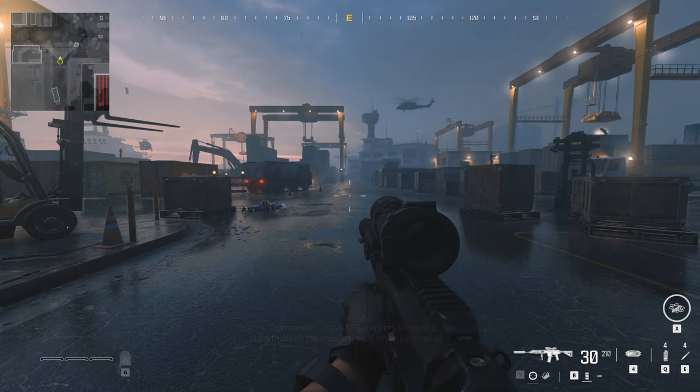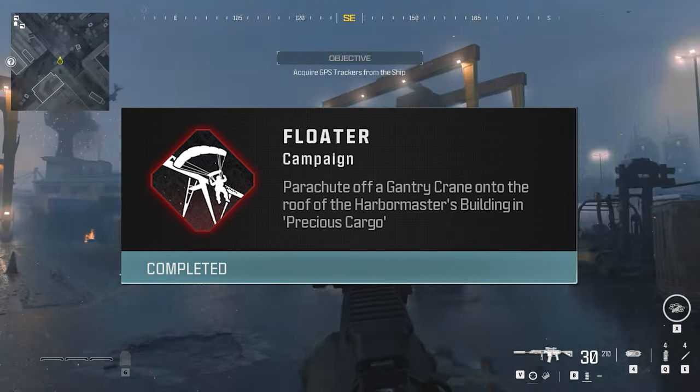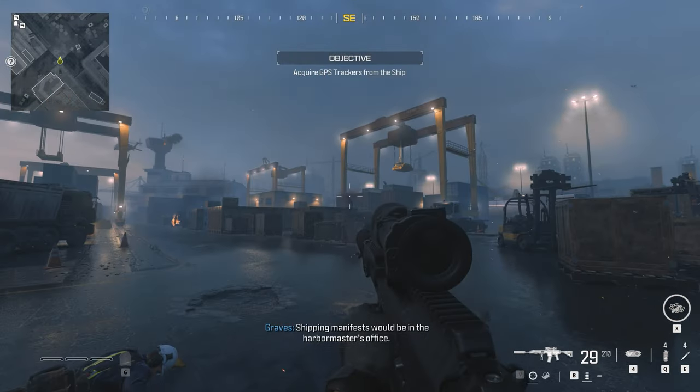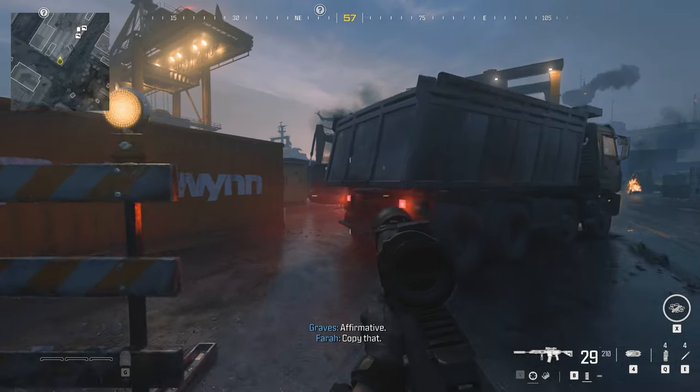In this Call of Duty Modern Warfare free campaign achievement guide, I'm going to show you how to get the Floater achievement, which requires you to jump from a crane and parachute onto the harbormaster's roof within the mission Precious Cargo.